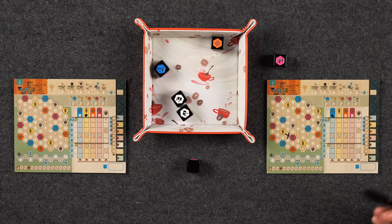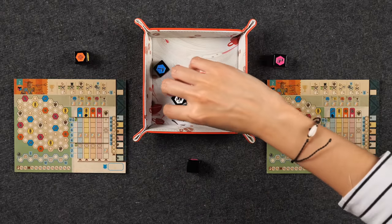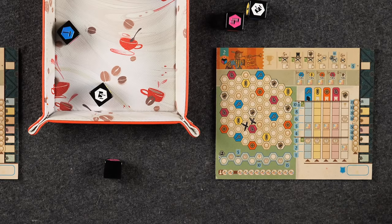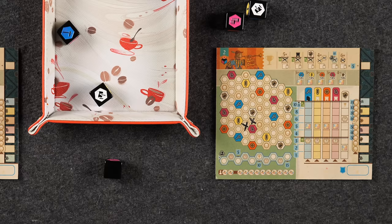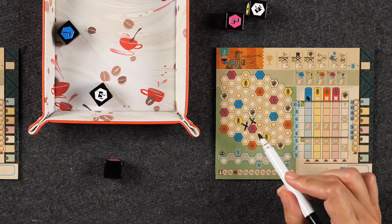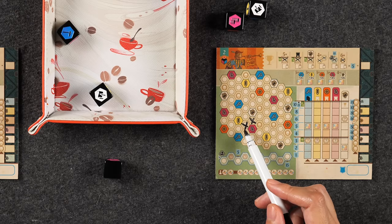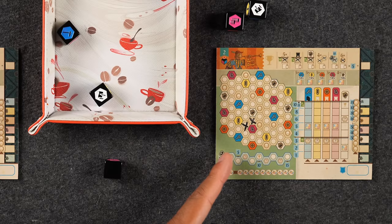Town scoring activates when two things are true: first, the space you just marked off is part of a group — that is, two or more spaces that are all connected. Second, the space you just marked off is now adjacent to a town that the group was not adjacent to before. So marking off a space will only activate scoring for the town that the group newly touches, not ones already adjacent.